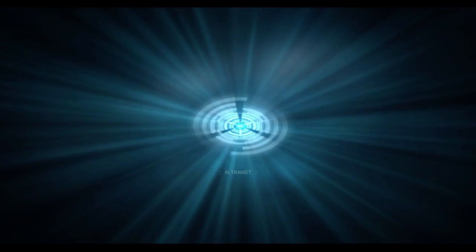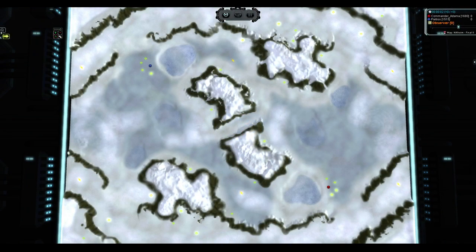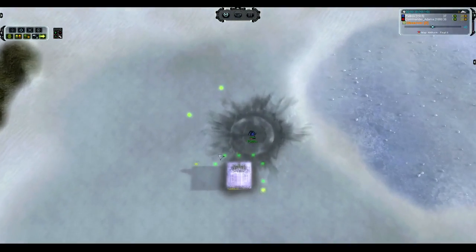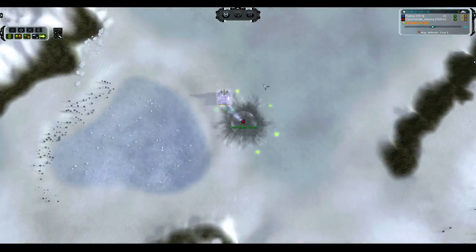Greetings and salutations to all you folks out there. We've got a one versus one for you today on Niflheim Final 2 — however you pronounce this. I would be tempted to say that it is an elvish name, but we all know that the elves live in the deep green forest and this is a forsaken barren Iceland. Pietros is on the top left side, red versus blue.